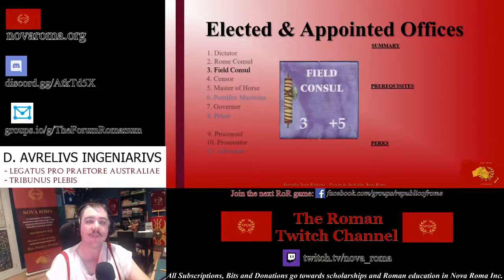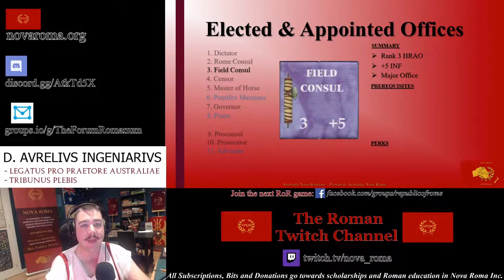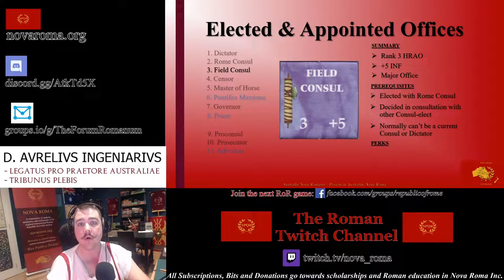The Field Consul is the secondary Consul and next in line after the Rome Consul. They are the third-ranked HRAO and are also awarded five influence upon obtaining office. Like the Rome Consul, it is a major office, making them eligible for major prosecutions. The Field Consul is always elected as a pair with the Rome Consul candidate, and the final determination is made between the Consuls themselves, or by dice-off. All Senators in Rome are eligible candidates for Field Consul, provided they are not a current serving Consul or dictator, though this can change if certain law cards are enacted. It is considered a perk of the Field Consul to be the first of the Consuls sent to war. The Field Consul also receives a prior Consul marker, making them eligible for censor.